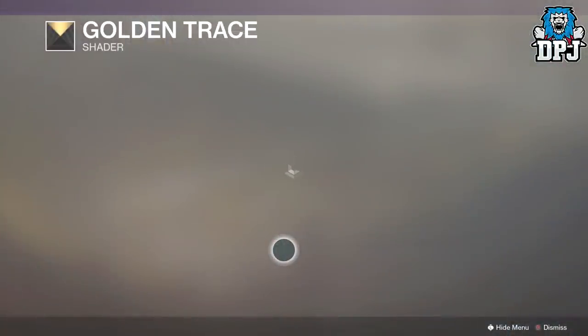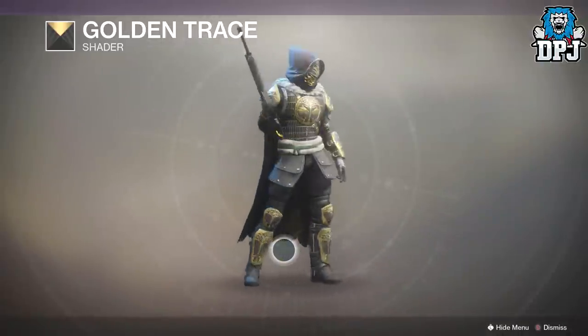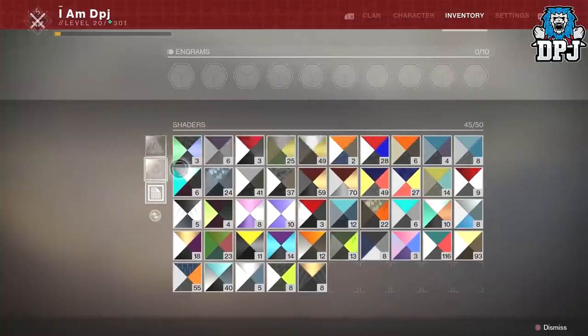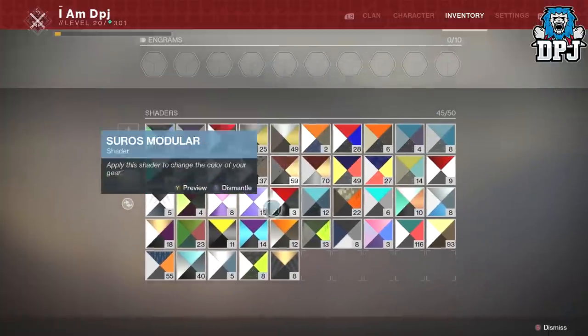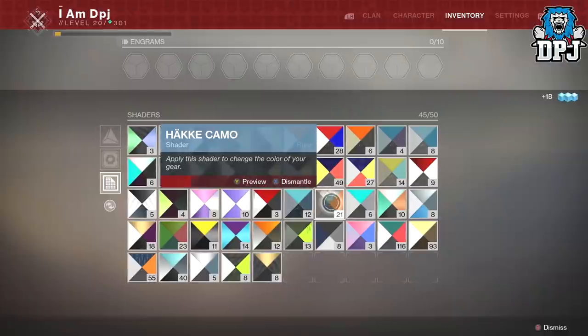Please, for the love of all things, Bungie add an assign-all button to shaders and a delete-all button too. If I want to apply one shader to all my armor, let me do that with the click of a button. And if I want to delete all 237 crappy shaders, why do I have to go through them one by one? Please add a delete-all option.